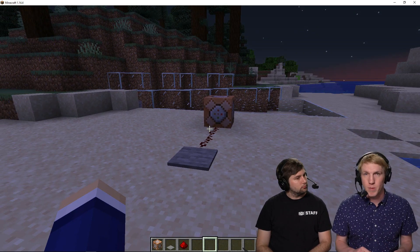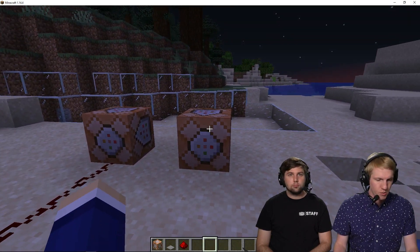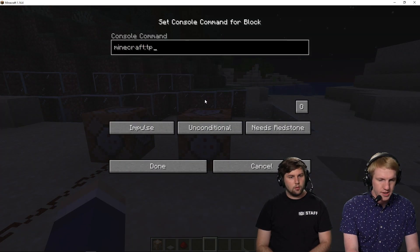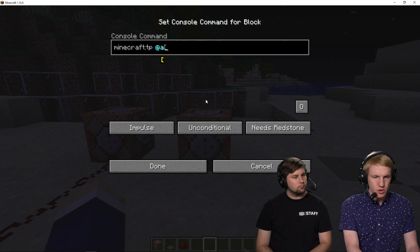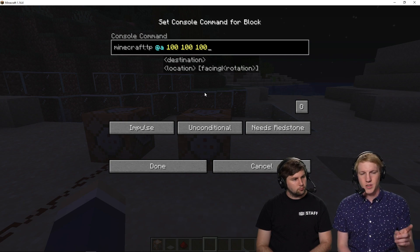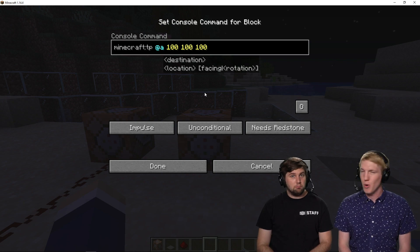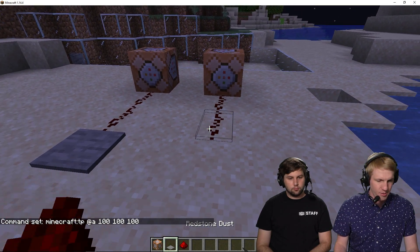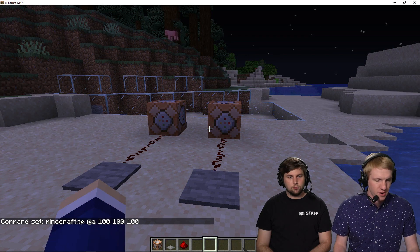We're gonna show you now how to teleport people with your command block. We're gonna do another one right there, right-click, and do minecraft:tp, so we're making sure it's Minecraft TP. We're gonna do @a and then set the XYZ location to 100, 100, 100. I don't know where that is on this map, so we're gonna get teleported into the middle of nowhere — we'll find out together. We're gonna check coordinates real quick — we're not too far — and then we're gonna teleport.